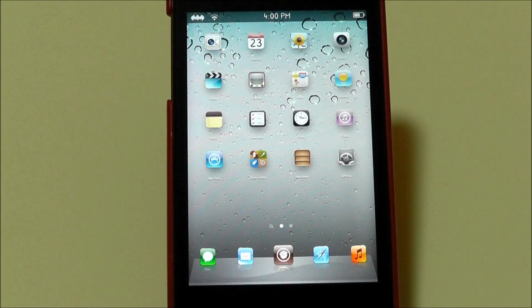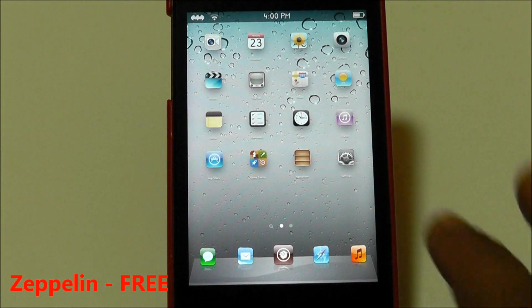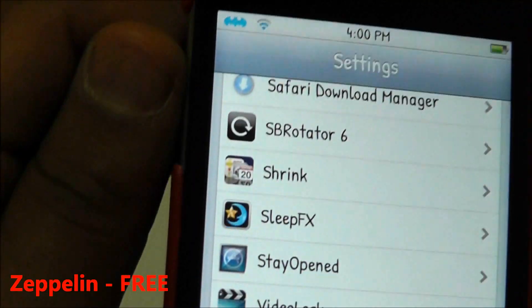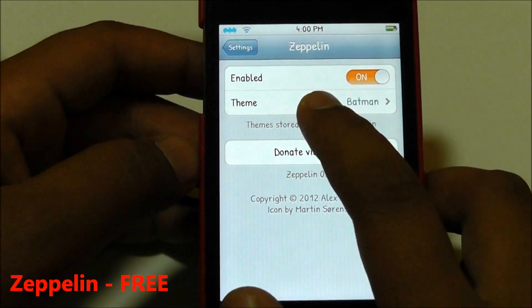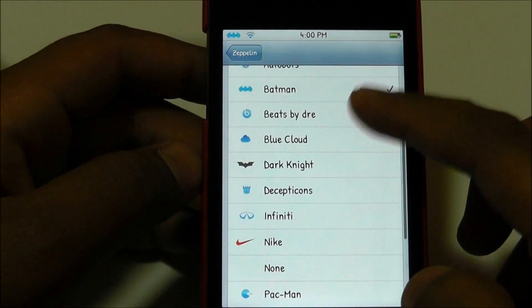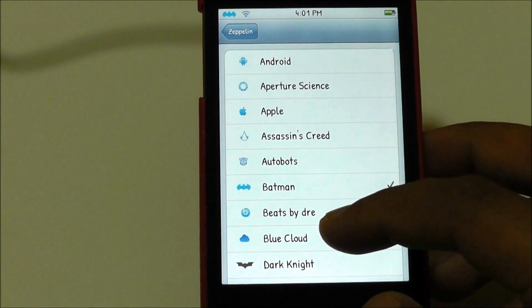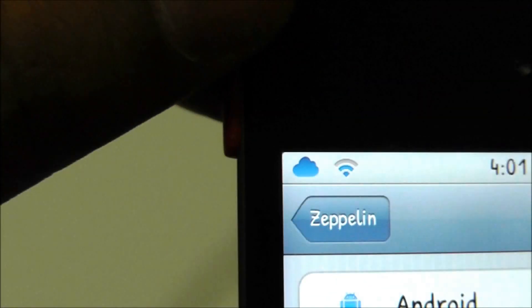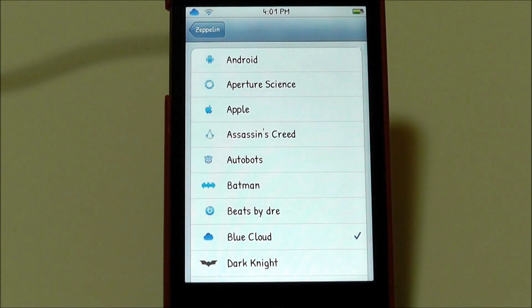The last Cydia tweak for this video and this whole series is called Zeppelin. Zeppelin is free and it's very cool — it changes the carrier logo on your status bar. As you can see up there, it has a little bat symbol icon. If you open up the Zeppelin settings you can see themes like Android and many others. You can also download many more packs and themes. I like to have Blue Cloud on, and as you can see, you have the blue cloud right there. It's free, so if you want it, you can get it.